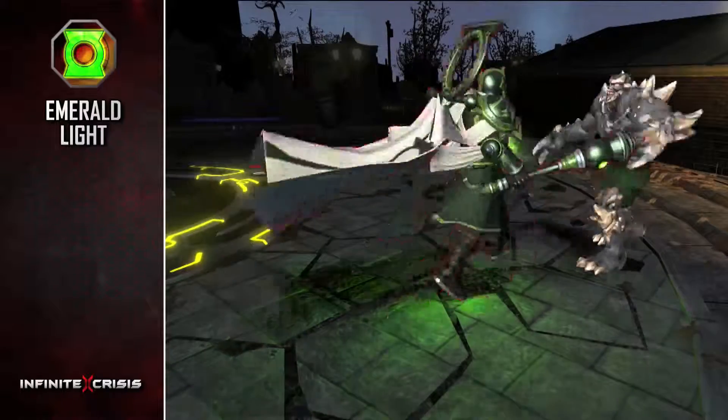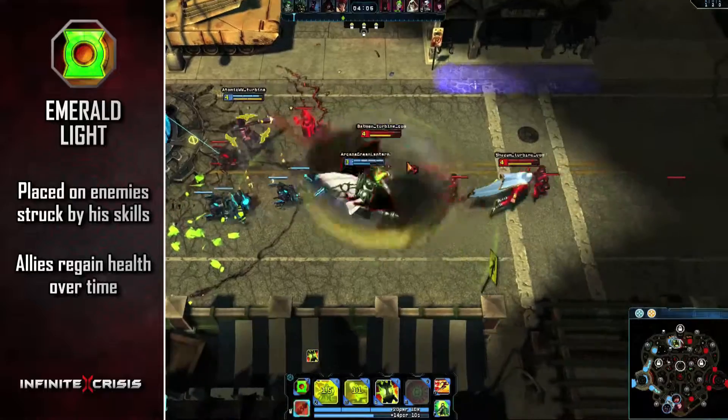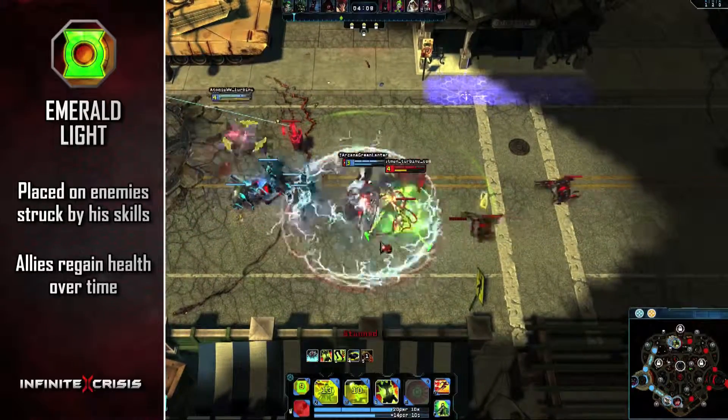His passive, Emerald Light, is placed on enemies struck by his skills. Allies who use a basic attack on a target with Emerald Light regain a small amount of health over time.